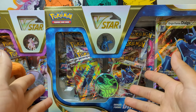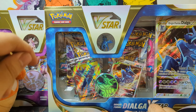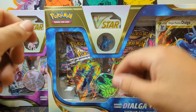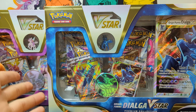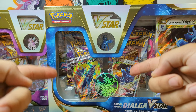Welcome everybody to a new video. Today we've got the Origin Form Dialga V-Star Premium Collection and the Palkia one back here. We're gonna dive into these boxes and see all the cool stuff that they got in them, see if we pull anything good. So let's start off with the Dialga box first.